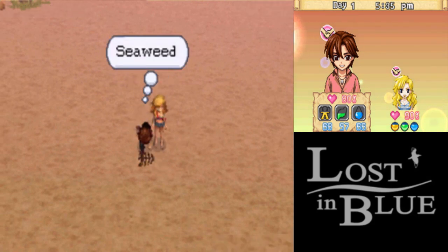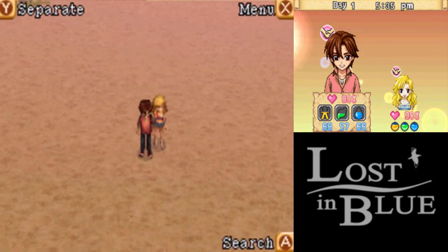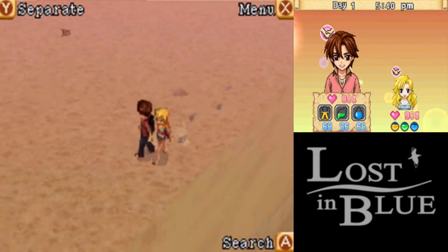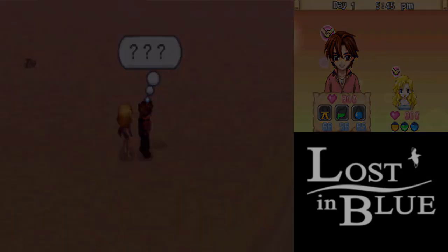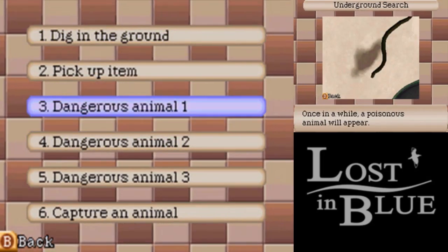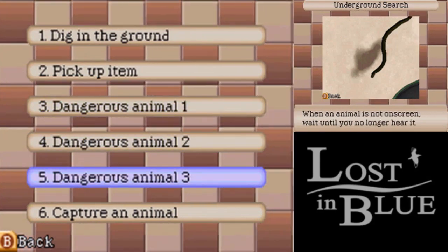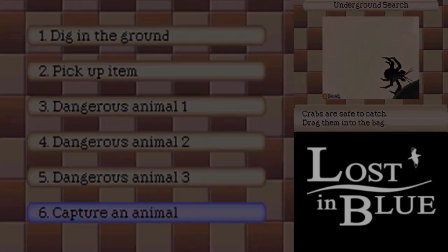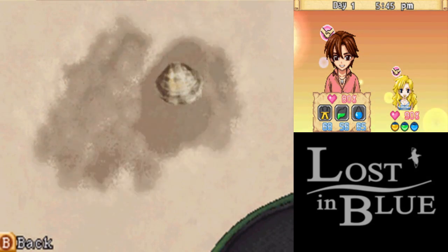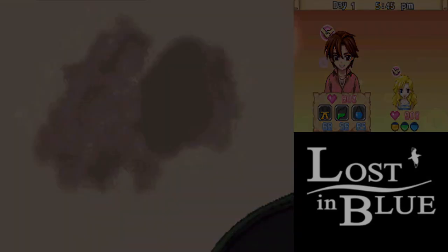If you run up to people and hit Y, you can basically run together. Luckily, she'll keep up pretty well. There's something buried here. And about this game - there are snakes. Don't let them bite you, snakes kind of hurt. We wanna look for... there it is. Just dig that up, and now we have a clam.